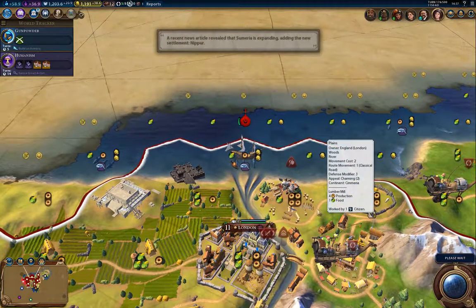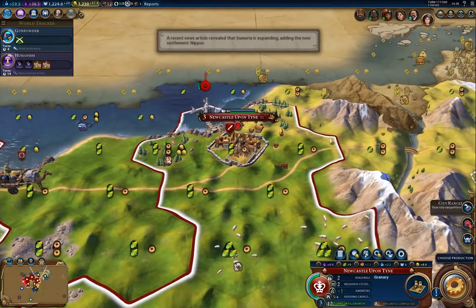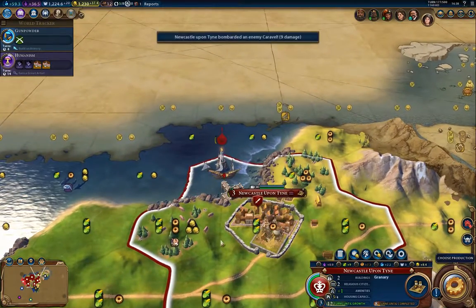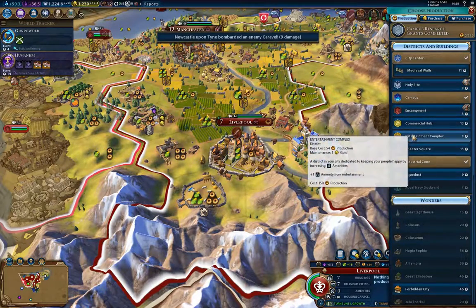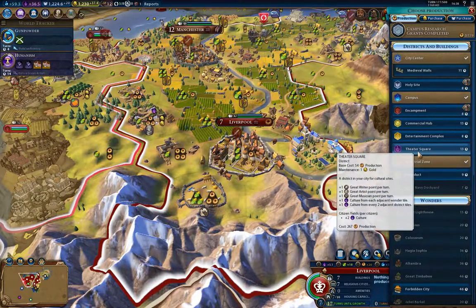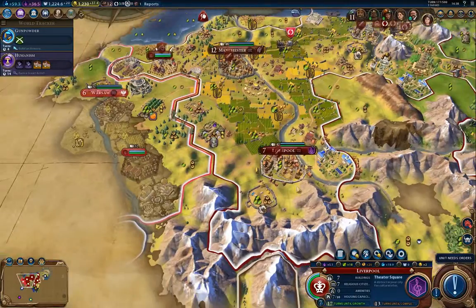I think I'm going to let the Mausoleum finish. He could still pillage there. What to build here? Theater, I think — I'll put it there.